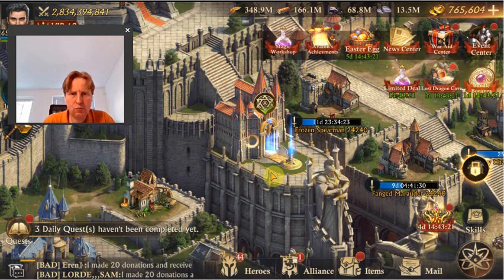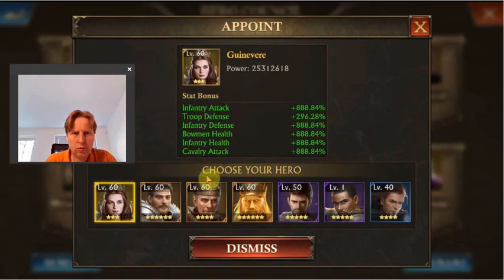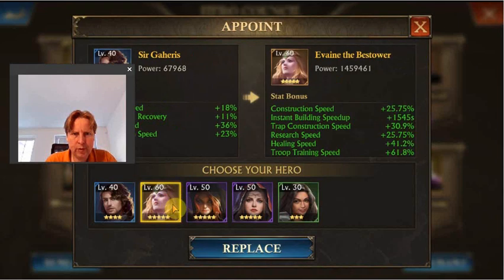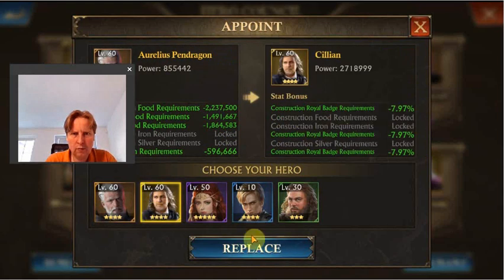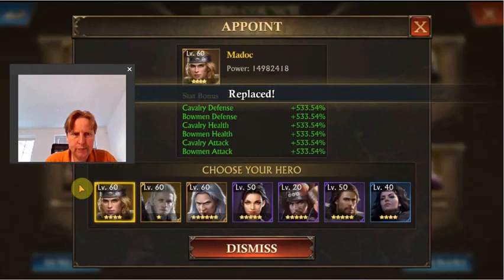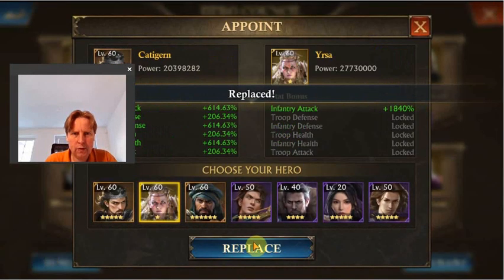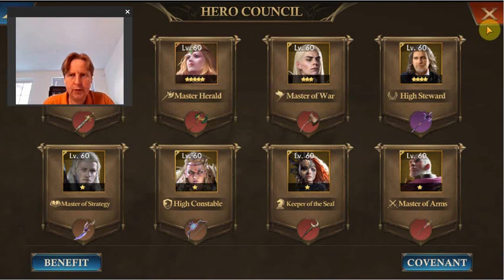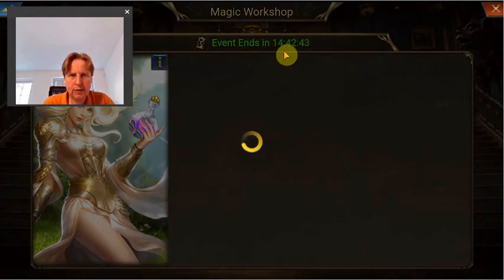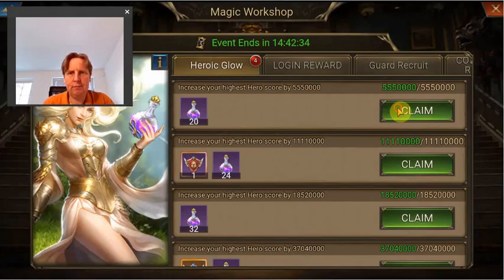Now let's look at the hero score. This is already the correct one. Here we go for Killian, here we go for Orlando, and here for Irsa. These also are already the correct ones, so that's all good. I hadn't actually assigned both Irsa and Orlando before, so that is giving me quite some benefits by doing that now.